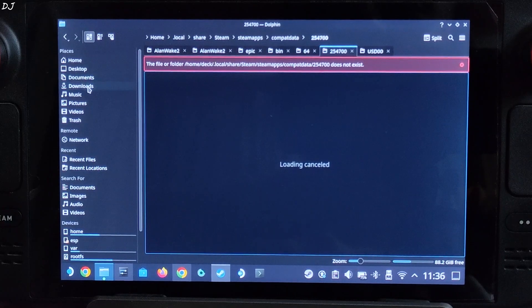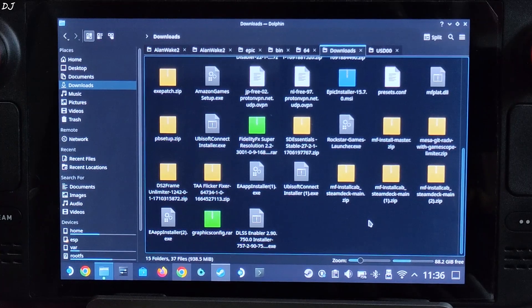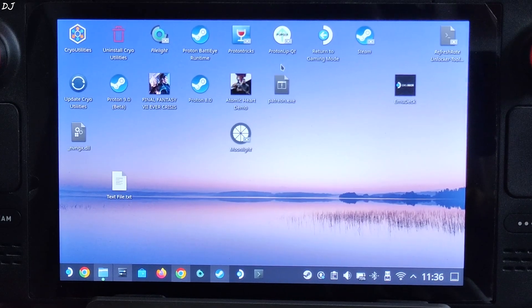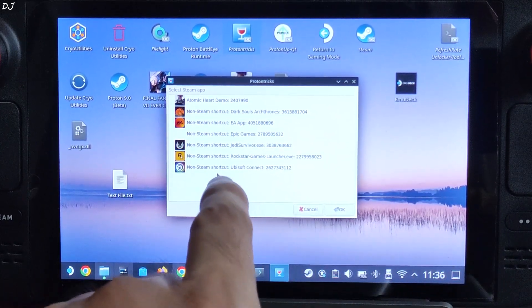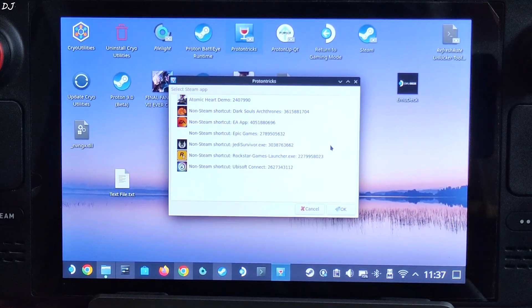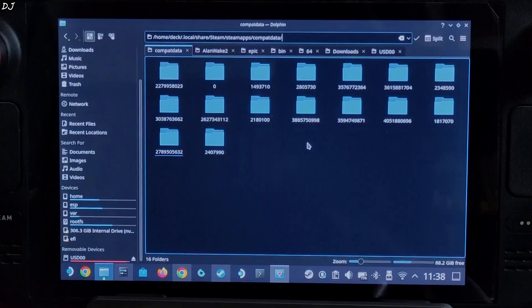Open Dolphin File Explorer and go to Downloads. Look for the DLSS Enabler exe file. Now you need to obtain the Pseudo Steam ID of Epic Games Store. This ID will vary from Steam Deck user to user, as Epic Games Store is a non-Steam Windows application. You can obtain the Pseudo Steam ID using ProtonTricks, which you can get for free from the Discover Store. In my case, the Pseudo Steam ID ends with 632. Navigate to the CompatData directory and look for the folder whose name matches this ID.